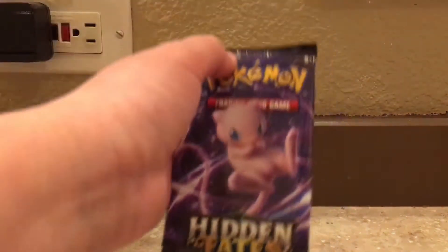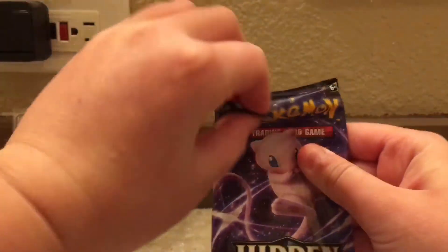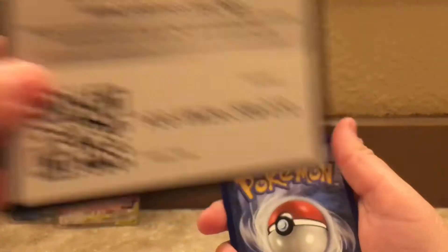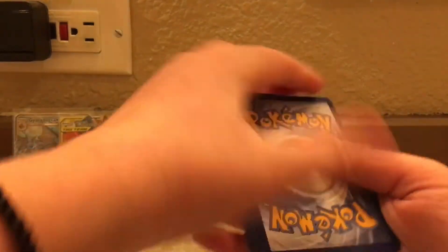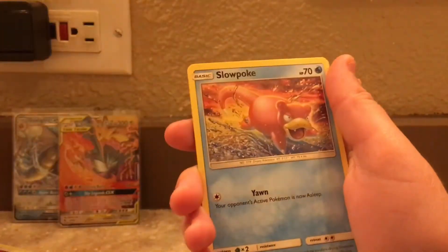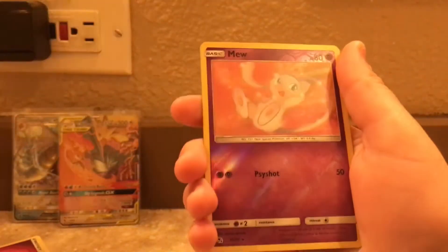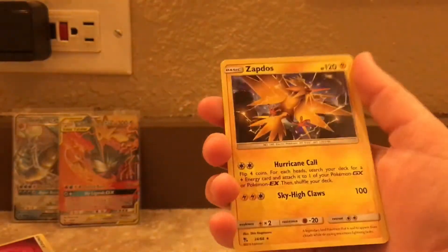So now on to this Mew Hidden Fates pack. Here is the code card. Fairy Energy, Scyther, Charmeleon, Metapod, Staryu, Clefairy, Slowpoke, Charmander, Voltorb, a rare Reverse Holographic Mew, and a Holographic Zapdos. Onto the next pack.